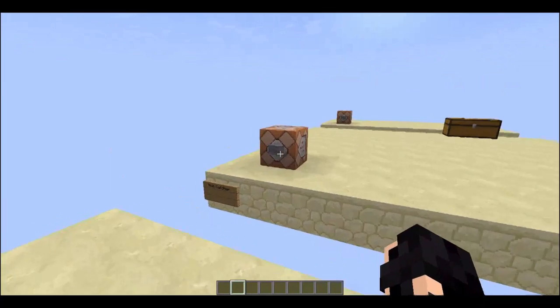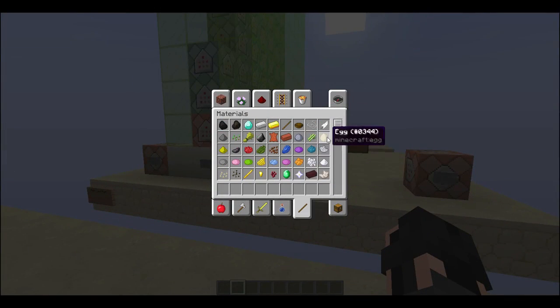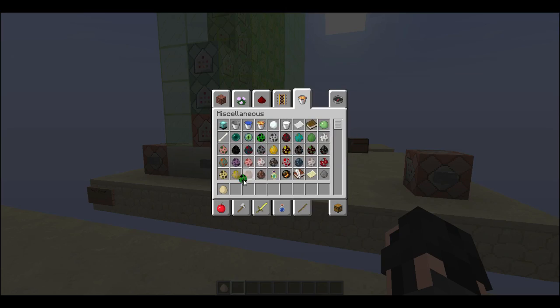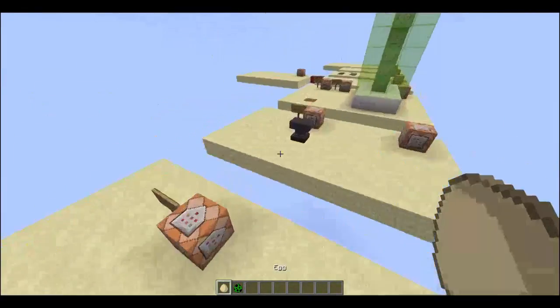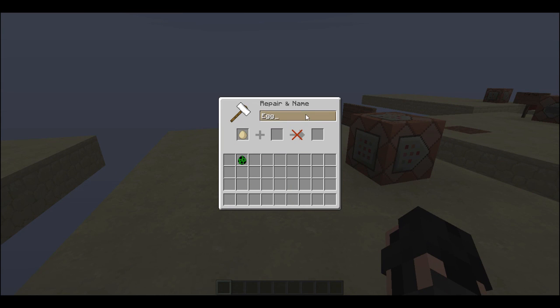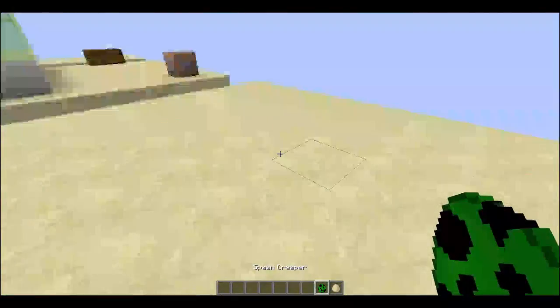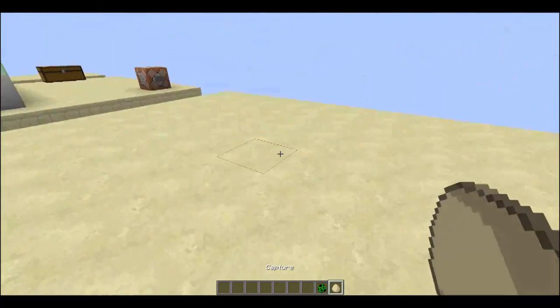Now another way to do the egg capture is instead of using gunpowder — so let's get an egg and a mob to test it on — we can actually go to an anvil and rename the regular egg capture as well. But I think using gunpowder is a little bit cheaper, because you have to use XP to rename stuff.